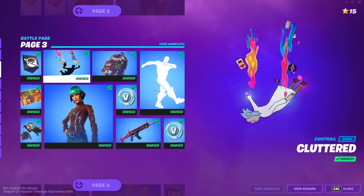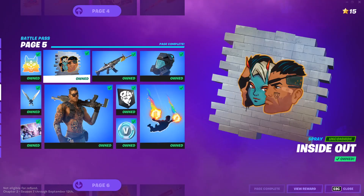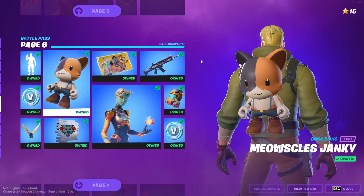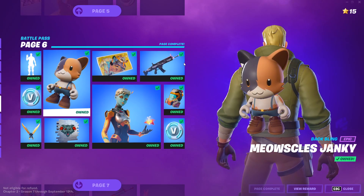Everything here has a different price. I can't see the exact prices right now because I've already finished my battle pass. But the simplest way to do it is to just work your way through normally — buy everything in the order it appears using the battle stars that you earn.